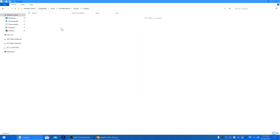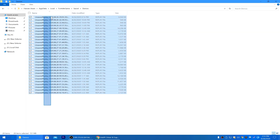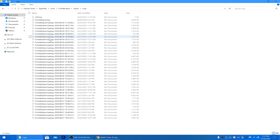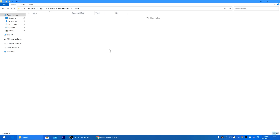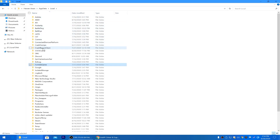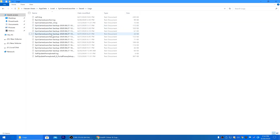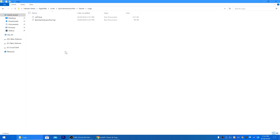Now go back to the Saved folder, go to the Demo section, and delete all saved replays from your PC, as these can also cause crashes in Fortnite. Then go back to the Saved folder, go to the Logs section, and delete all of those files as well.